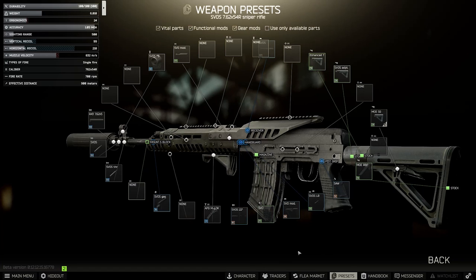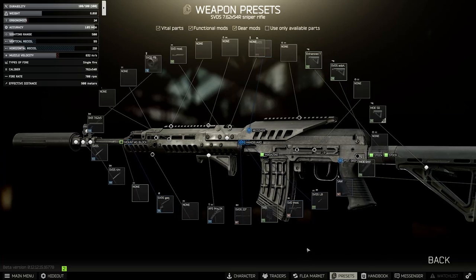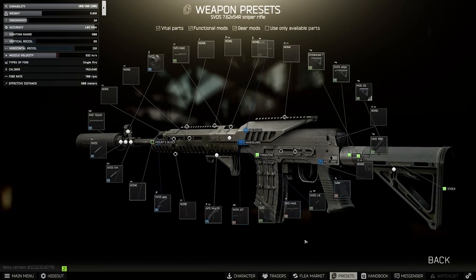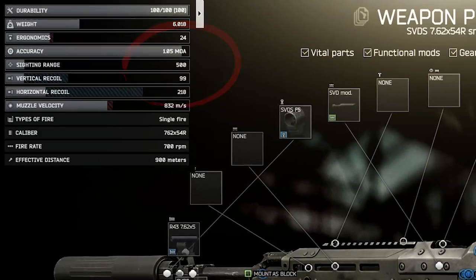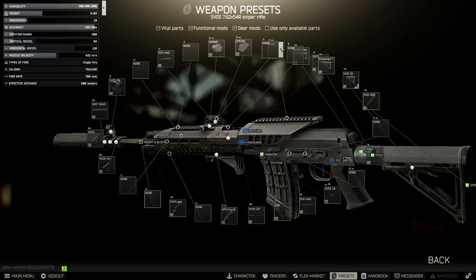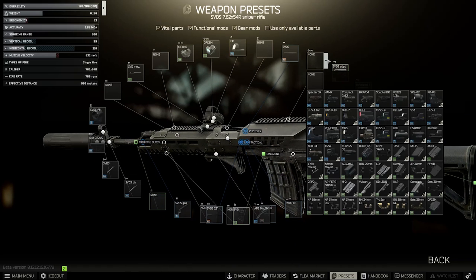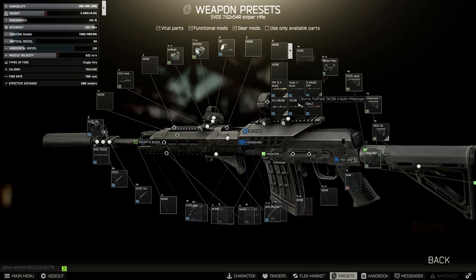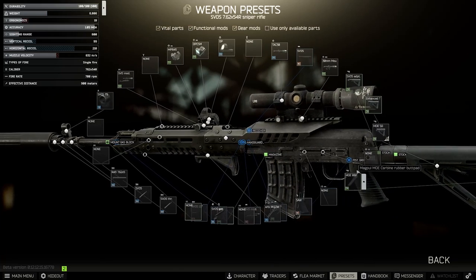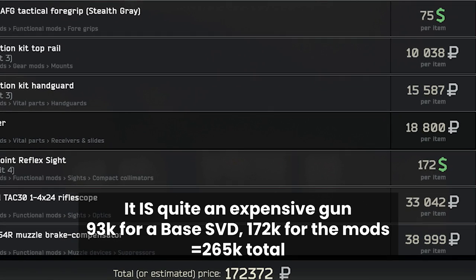For magazines, there are only 2 available. The 20-rounders are available at Prapor 4 and are only minus 2 ergo versus minus 1 of the 10s, so use them if you can. The 20s on the Flea are usually around 25,000 or more, which might be worth getting a single one loaded into the gun paired with 2 10s in the rig, but in my opinion that's too much money. This takes us to 24 ergonomics and 99 recoil. With the bulk of the build complete, we now decide on optics and tacticals. I went through a few iterations and found close range fights with the laser really tough, so I settled on the canted mount using a delta point as my favourite compact sight. I'm still rocking the TAC-30 in 30mm rings as the main optic. In this final setup we land at 19 ergo and 99 recoil — for me the best balance of price, recoil, and usability, which carried me through Punisher 6 to completion.